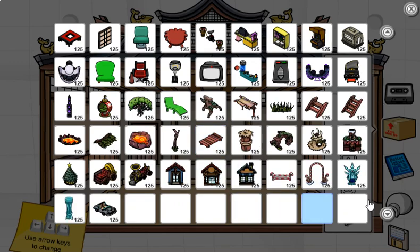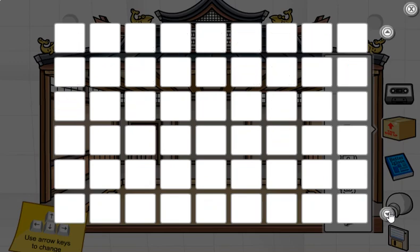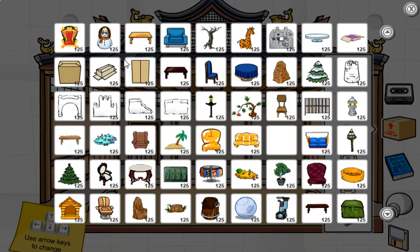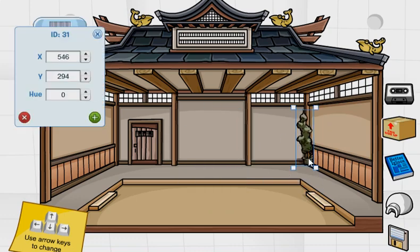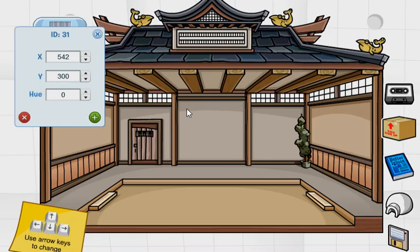Pretty sure the catalogs will never change until like February or something. Can't believe this May is going to be my two-year anniversary of playing the server — that is going to be awesome. So let's just put in some random items and we are good to go. Just completely random items this month. Yeah, you know what, I kind of like it like that. That's actually really cool.